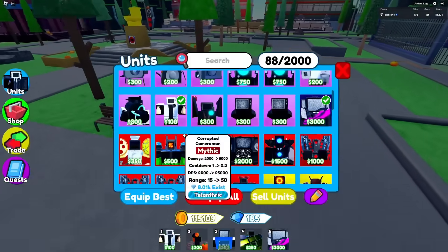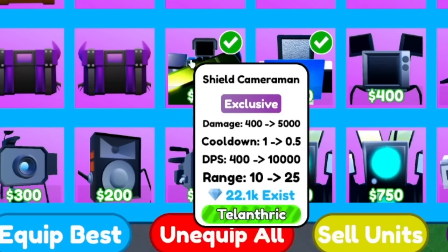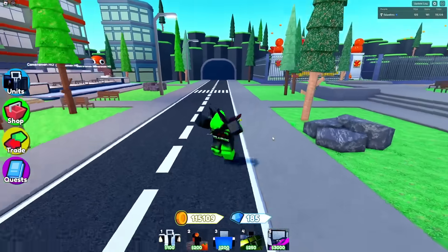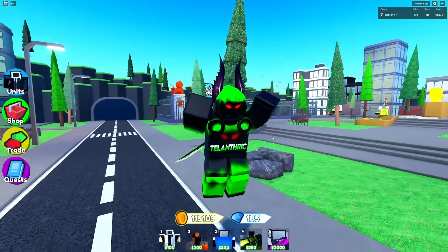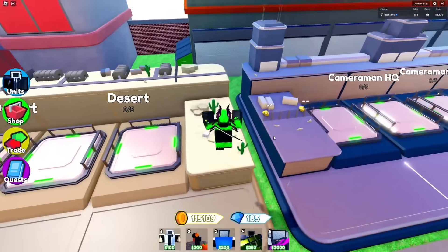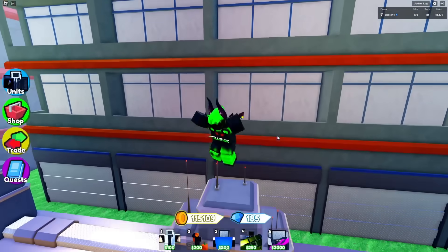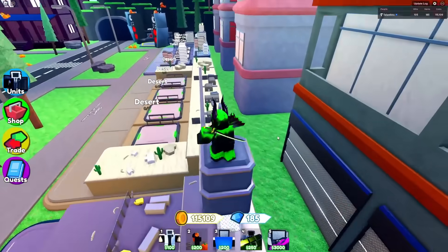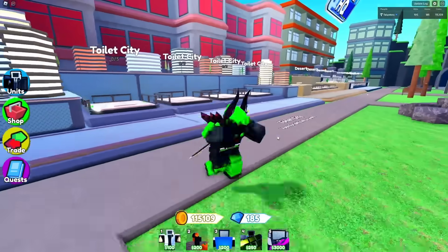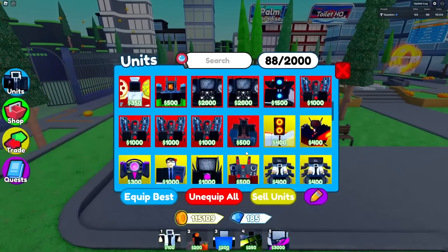The new unit is the Shield Cameraman. This guy is pretty cool — he only costs 250, starts out doing 400 DPS, and can literally block every single attack. Not only does he block the attack, but he does 5,000 damage back to whatever attacked him. So rockets go back to the rocket toilet and it loses 5,000 health. Literally anything that stuns him, he blocks and damages them instead. So I have a new strategy with him.